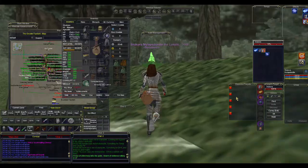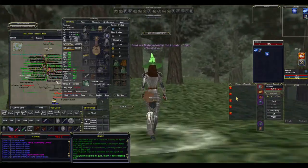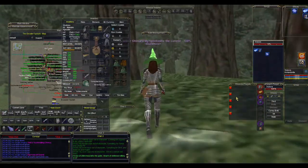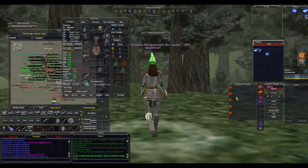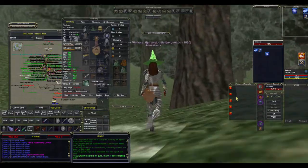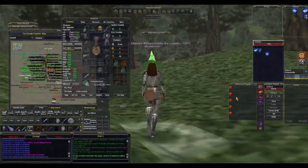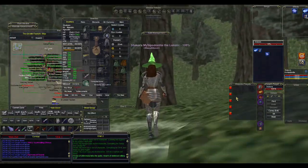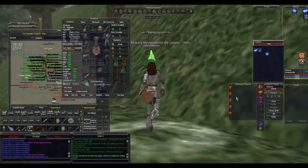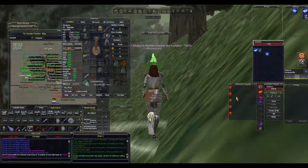Luckily there's a nice little resource I found through some digging, and I'll link the web page in the description so you can pour over it in more detail. The main takeaway from all this parsing and spell data is that for every two points of resist, you have an additional 1% chance of resisting a spell. This adds up multiplicatively — so every two points adds another 1%.